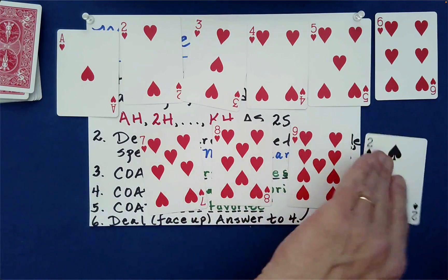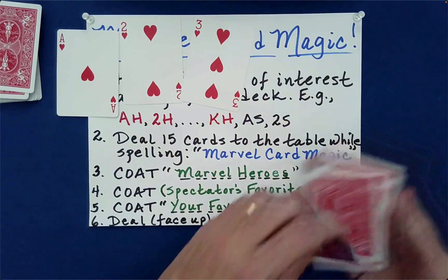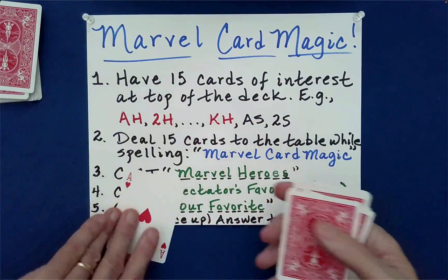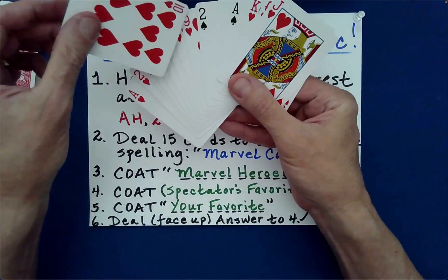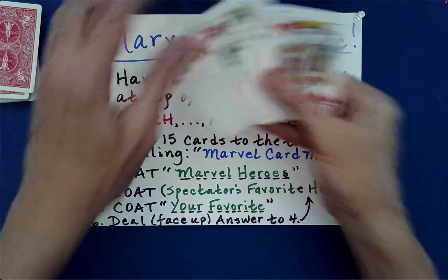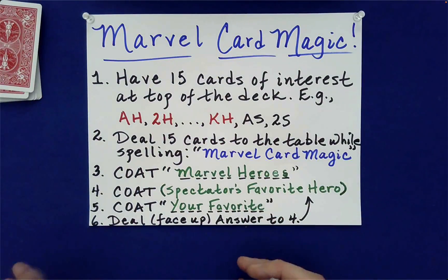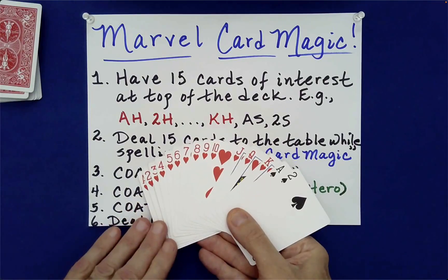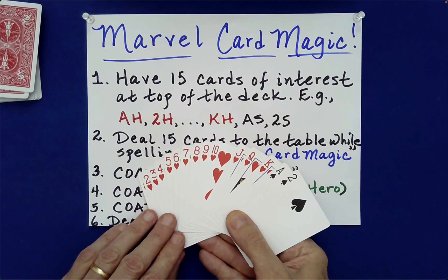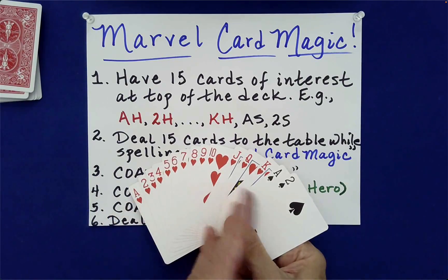So how does this work? The number of steps are not too bad. What we need — and all of the instructions are listed on this piece of paper — is to have these specific cards at the top of the deck. Or if you wanted, you can choose any ordering of any cards of interest that you'd like to work with.